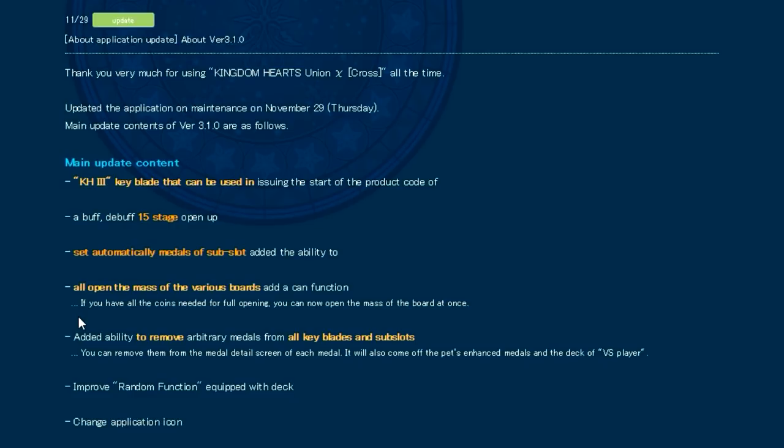The next thing they mention is by far probably the most important part of this update, which is going to heavily influence the meta and setups. The buff and debuff cap has been increased from 7 to 15. So instead of a maximum of plus 7 buffs and debuffs — excluding the pet skill which can give a plus 1 PSM buff — the cap is now at 15, and this is going to be absolutely huge.